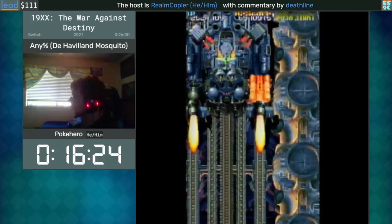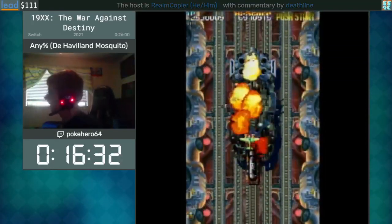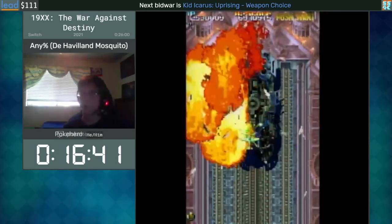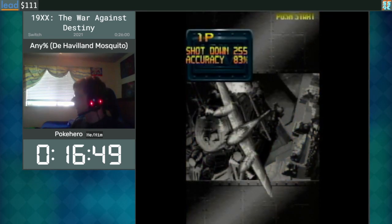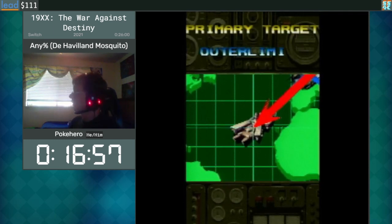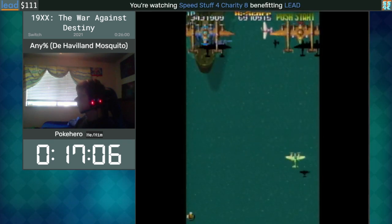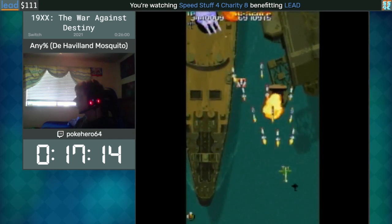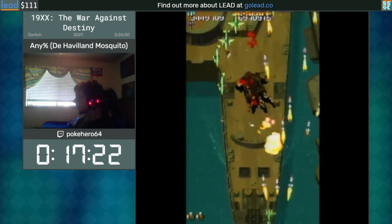Whenever you die there's an explosion effect on screen that acts like a bomb, doing some screen clearing, though it doesn't deal as much damage as a normal bomb. That was an okay level and a pretty good boss fight. We're getting close to the end — this is the last real stage of the run. 19XX is part of a bigger series with quite a legacy of arcade shoot-'em-ups.